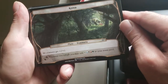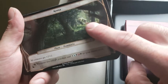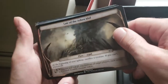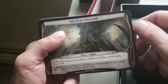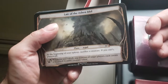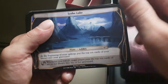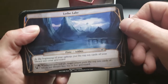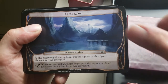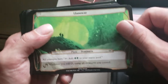Krosa — all creatures get +2/+2. Whenever you roll the ability, you may add one mana of every color to your mana pool. Lair of the Ashen Idol — at the beginning of your upkeep, sacrifice a creature; if you can't, Planeswalk. Whenever you roll the ability, any number of target players each create a 2/2 Zombie creature token. Lethe Lake — at the beginning of your upkeep, put the top ten cards of your library into your graveyard. Whenever you roll an ability, target player puts the top ten cards of their library into their graveyard. Landward — all creatures have tap: add two forests to your mana pool; untap all creatures you control if you hit the ability.